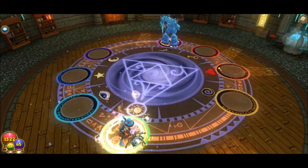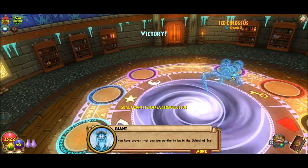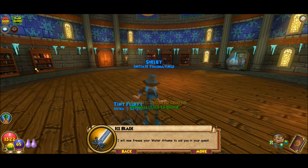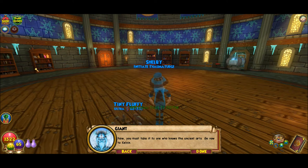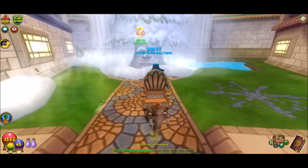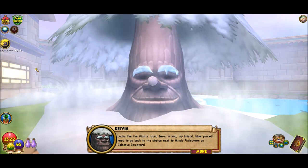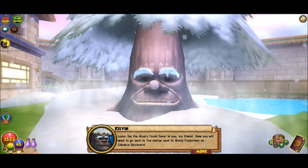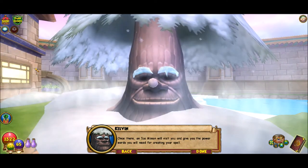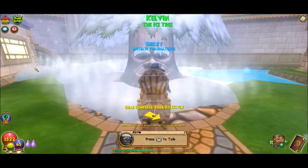'You have proven that you are worthy to be in the school of ice. I will now freeze your water athame to aid you in your quest. Now you must take it to one who knows the ancient arts. Go now to Kelvin.' Who the heck is Kelvin? Oh, Kelvin is the ice tree. 'Looks like the giants found favor in you, my friend. Now you will need to go back to the statue next to Mindy Pixie Crown on Colossus Boulevard. An ice minion will visit you and give you the power words you will need for creating your spell.' Okay, now to go talk to Mindy again.